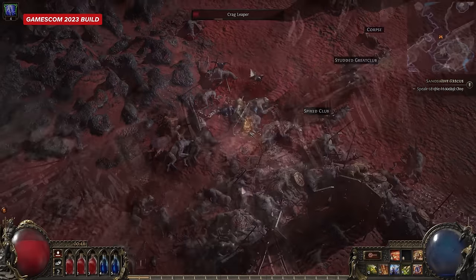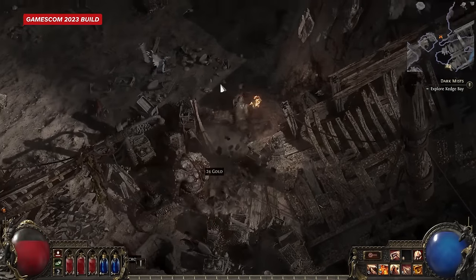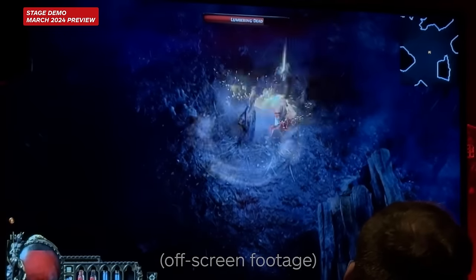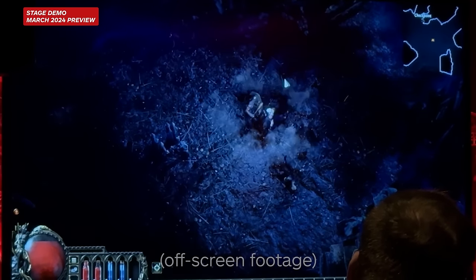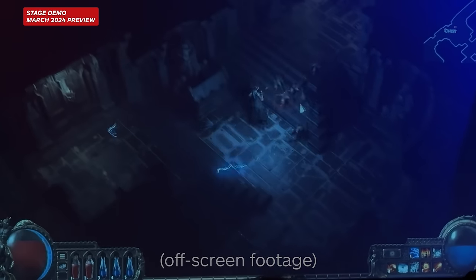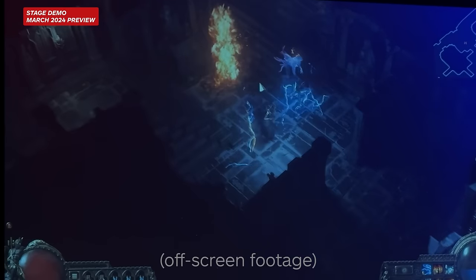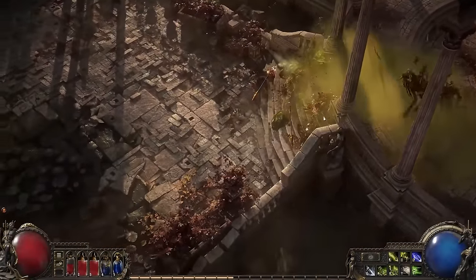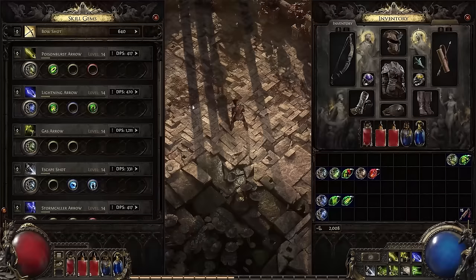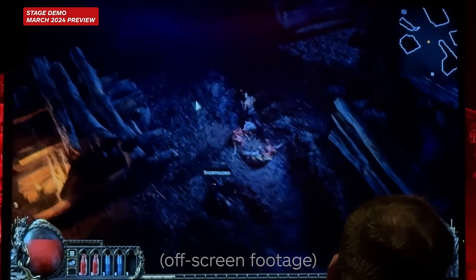Path of Exile 2 is proving yet again that the team understands what players want. One example is the drastic overhaul the game has received since Gamescom. Since that August meeting, Grinding Gear Games has added WASD controls to every single character, added moving while shooting to all classes, and redone many of the animations. As Rogers noted, this not only improved WASD controls but also had a beneficial effect on how click-to-move felt as well. We were also given a hands-off demonstration of the specific changes to each class.